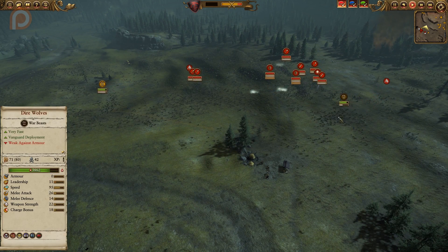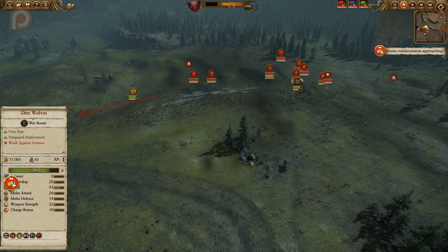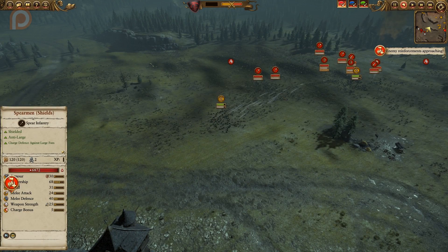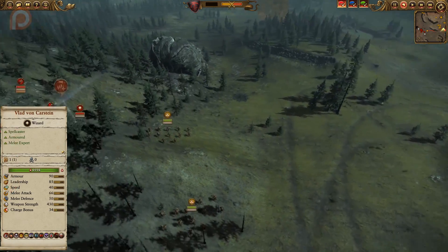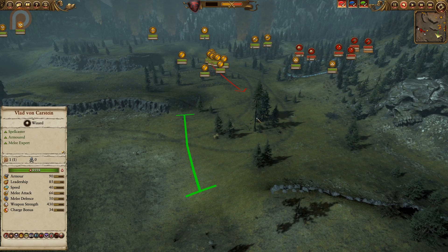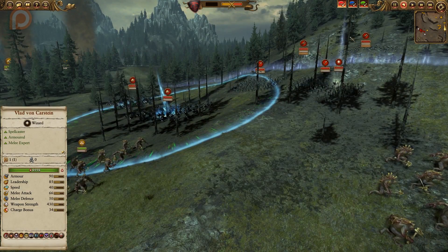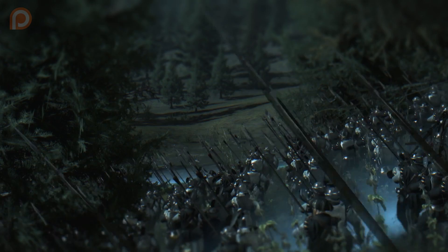Once the rocket batteries are shattered, I pull the Direwolves back. I do send them in briefly against the crossbowmen, but that proves a fatal mistake as they get quickly taken care of. Meanwhile the Empire's reinforcements arrive before my main army has even reached its destination. They've got a couple of Hellstorm rocket battery units, some Empire Knights, and some Spearmen — a small group but still capable of causing damage before you can deal with them.